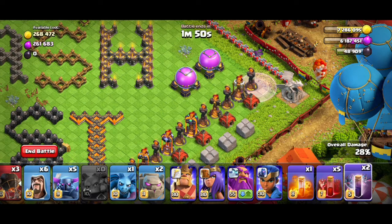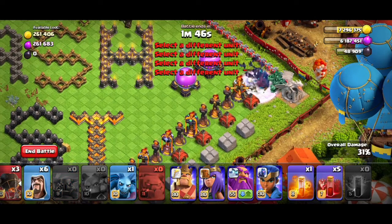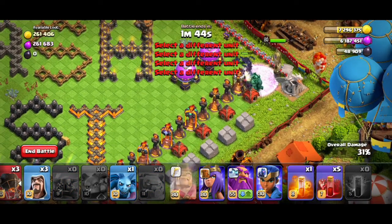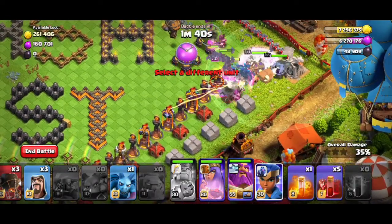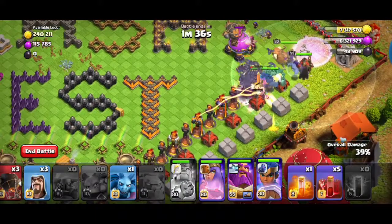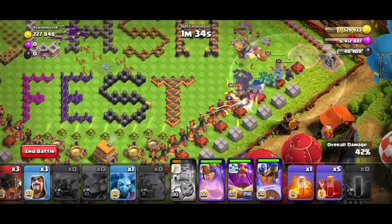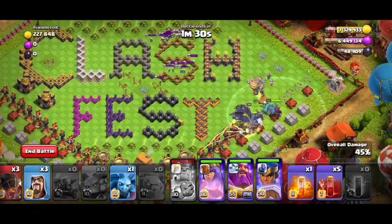This attack is all about spamming Bat Spells. You can put a Skeleton Spell — it is a bit powerful. Deploy Golem, Pekka, Wizard, King, Warden, and RC. We will miss-click the King's ability — the King was a little bit faster than the Bats. That's why the King became a single target.